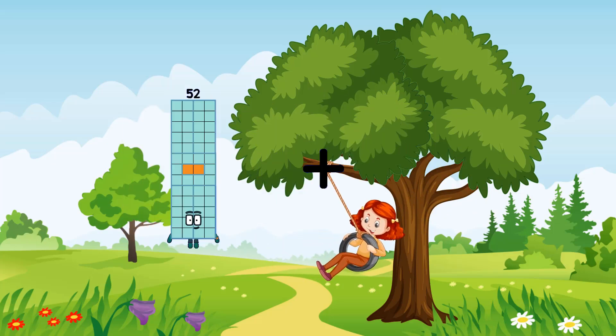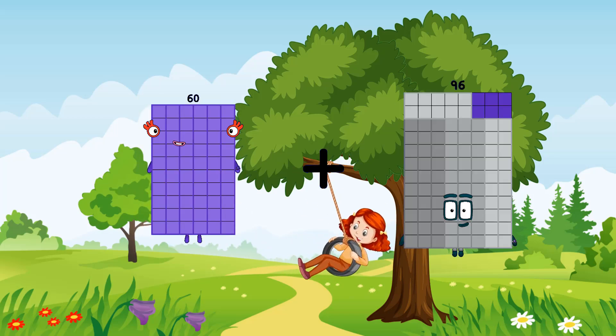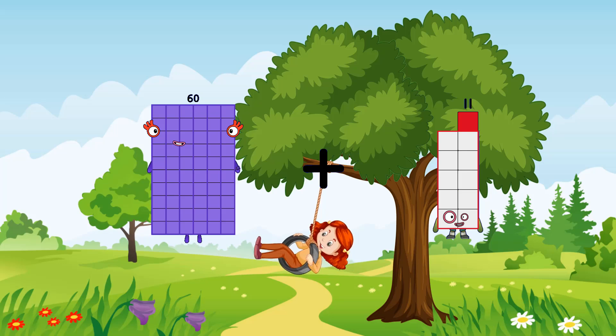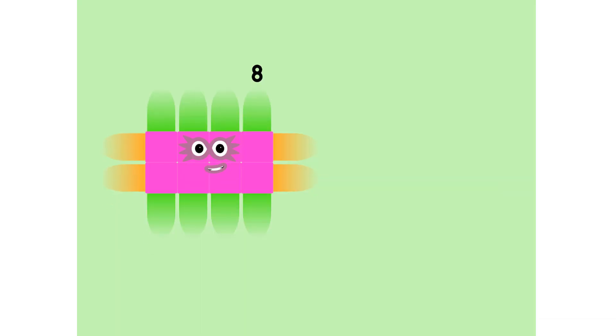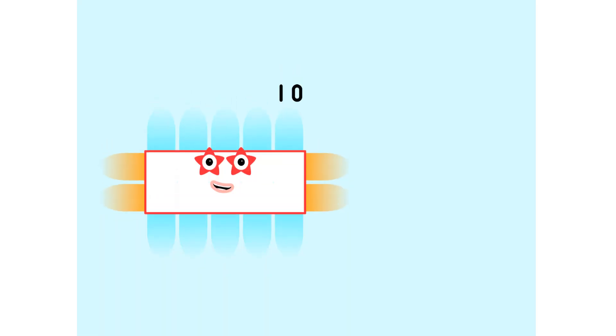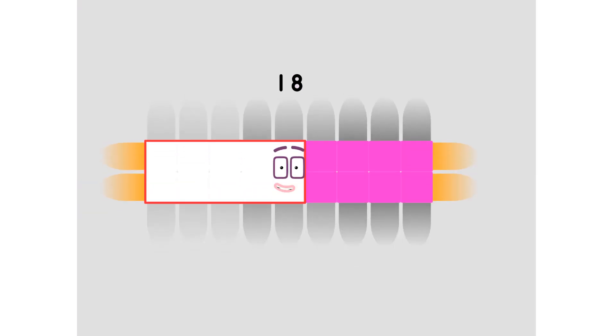60 plus 11 equals 71. Counting by 2s: 4, 6, 8, 10, 12, 14, 16, 18, 20.